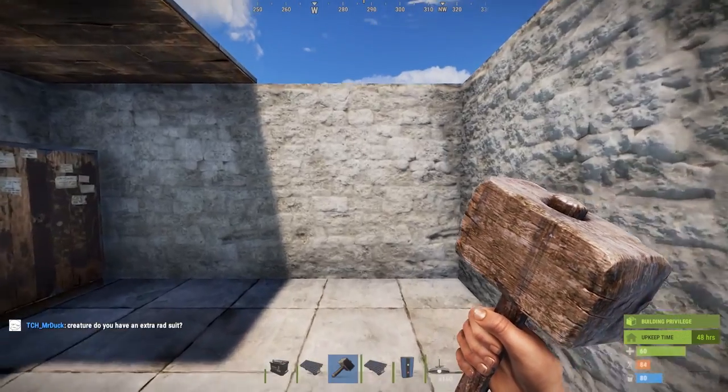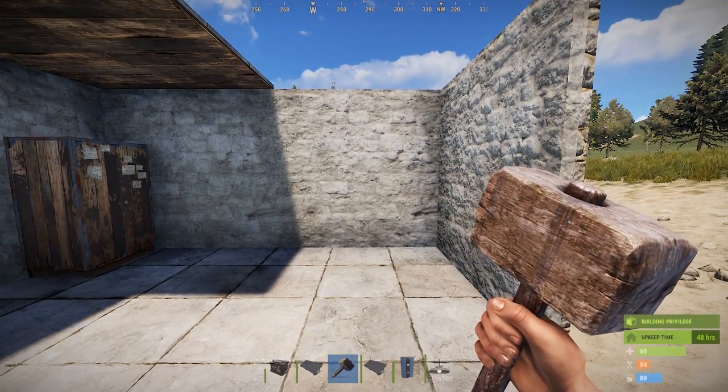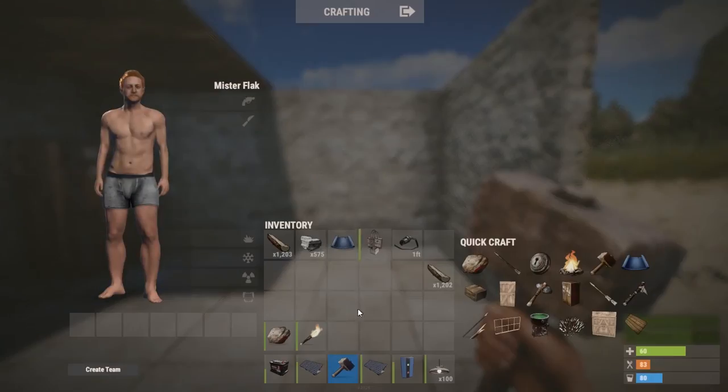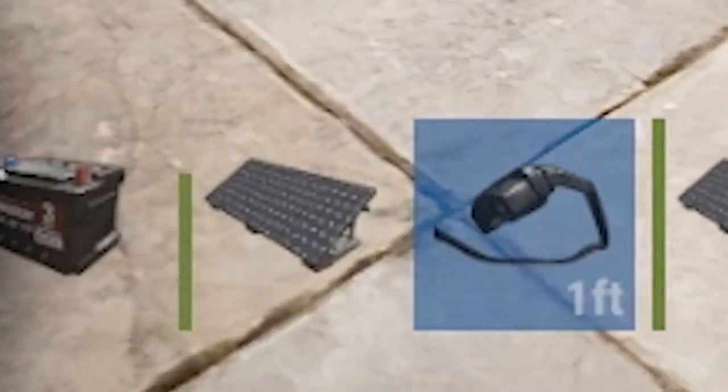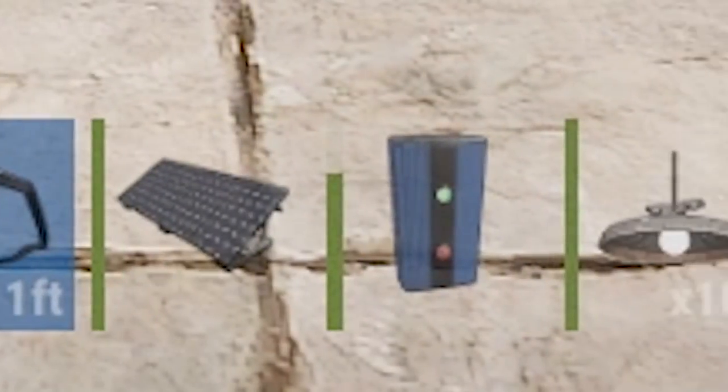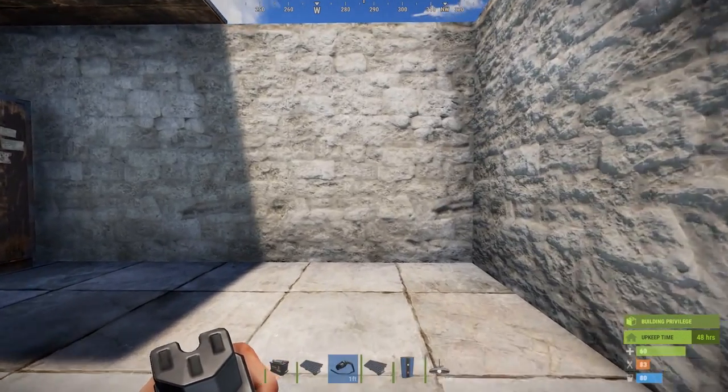Nighttime takes up 50% of your time in Rust, and if you don't do lighting, you're gonna have half your gameplay in total darkness and it's gonna be shit. Using these five components in my hotbar, we will make a lighting system that requires no maintenance, no switching on, no switching off.